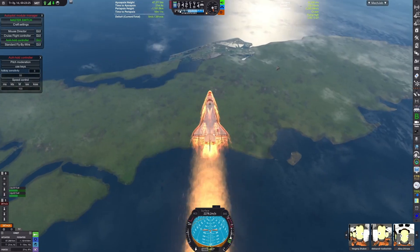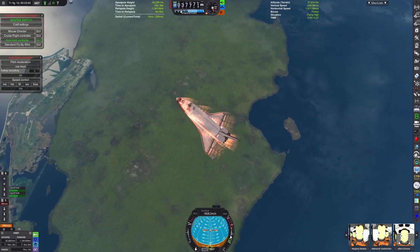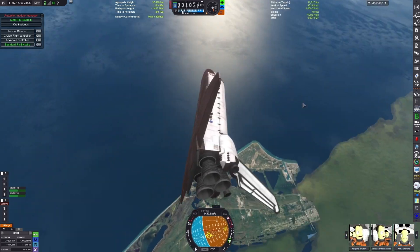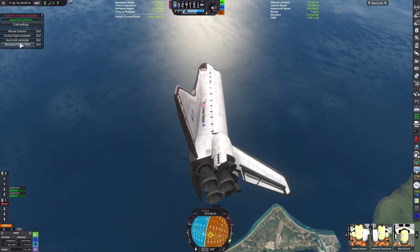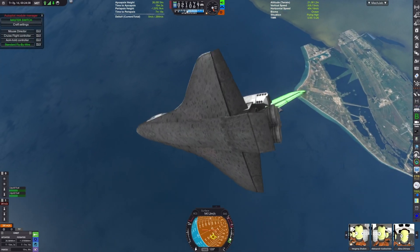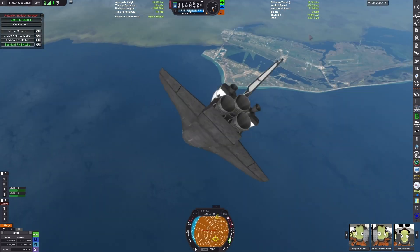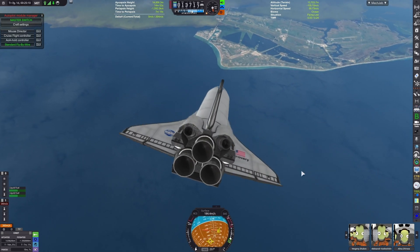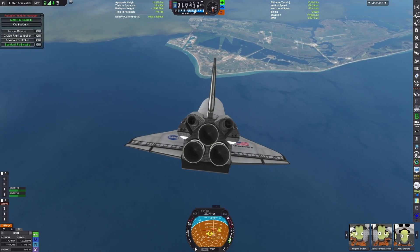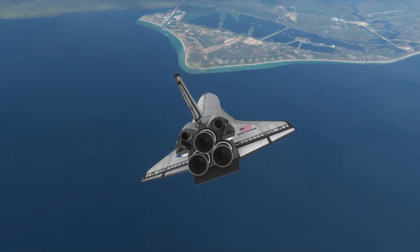We're still a bit high right now, but we're actually pretty low in the atmosphere and we can do maneuvers to bring us back towards the runway. I'm going to admit this was not — I definitely could not make it back to the intended runway, the actual Shuttle Landing Facility. However, there is another runway that was close.